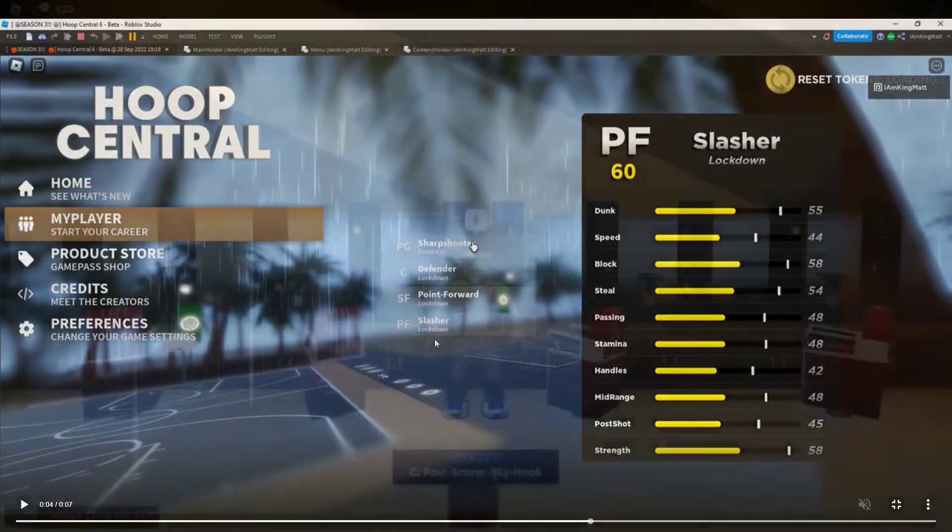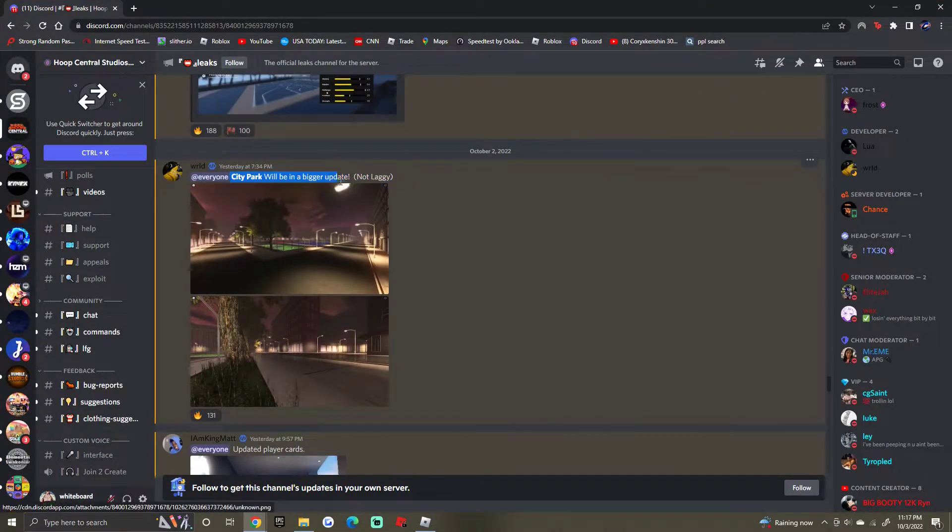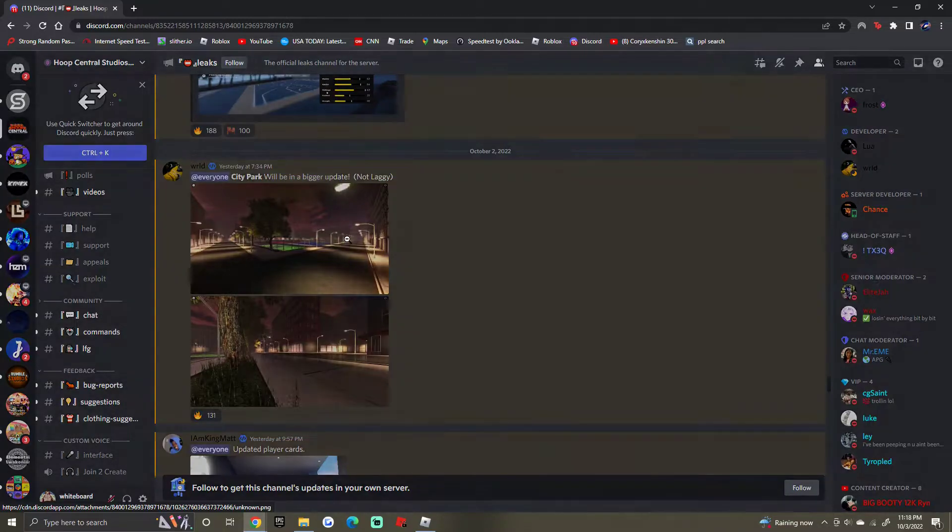For the next leak, city park will be in a bigger update. Not having lag is going to be so good because right now Hoop Central 6 is filled with different regions full of lag, glitches, and bugs. It's incredibly annoying — good players lose streaks of 30, 40, 50, even 100-plus just to glitches, and you have to pay 75 Robux to revive that streak. Hopefully the future update will fix that.